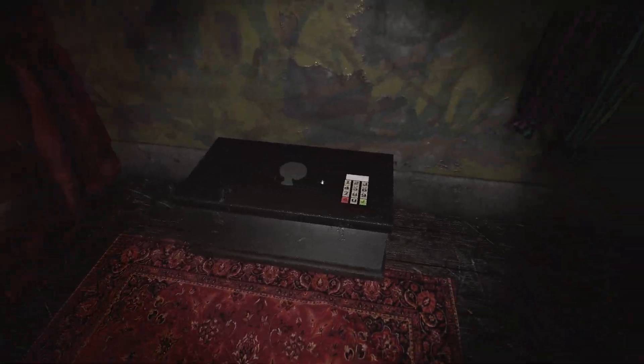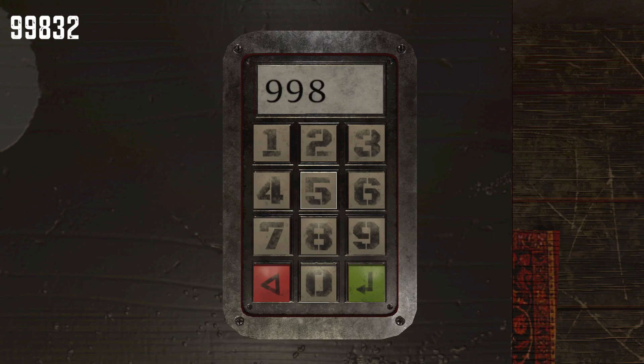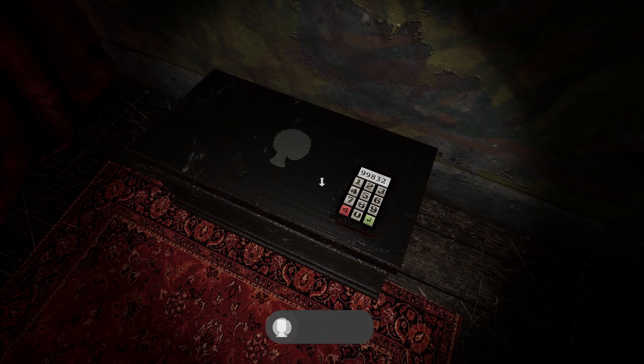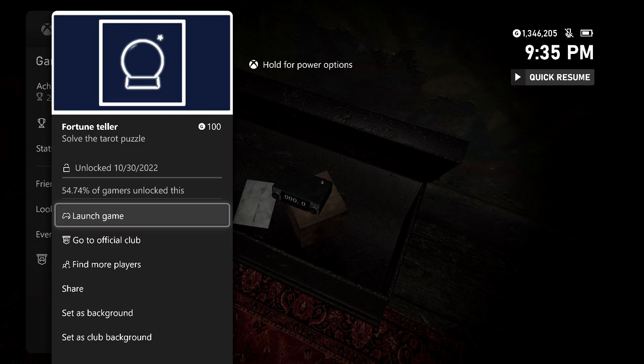There are a few keypads here we need to unlock. The first one is this chest right here. The combination is 99832. Hit the enter key once the numbers are in and that should get the chest open. That should be good enough for the achievement Fortune Teller, worth 100 Gamer Score.